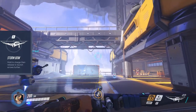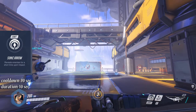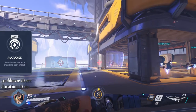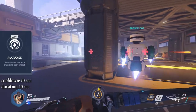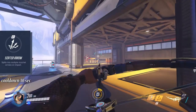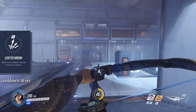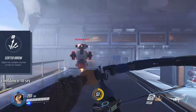Left Shift and E ability give your arrows special features. Left Shift makes the next shot a sonic arrow that makes enemies in a certain area visible through any wall for you and your teammates, holding up for about 10 seconds with a cooldown of 20 seconds. E makes the next shot a scatter arrow which releases 6 more arrows after impact that bounce off walls and potentially hit multiple enemies.